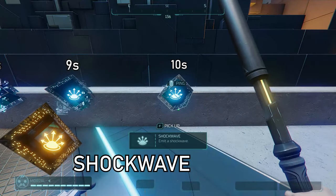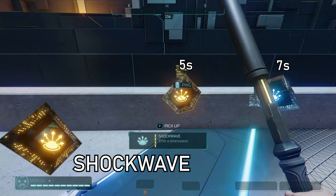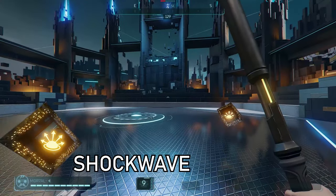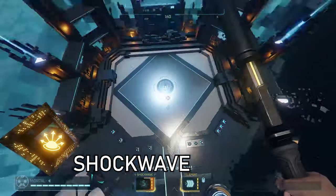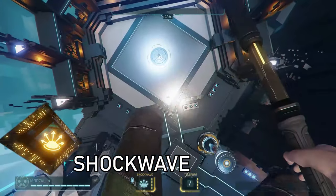The shockwave ability has a 10 second cooldown at base, going to 9, 8, 7, and 5 seconds. It can be used against enemies — it has 20 base damage, and at max tier it has 30 damage. It can also be used to instantly propel yourself in any direction you want, and can even be used in the air when looking downwards.